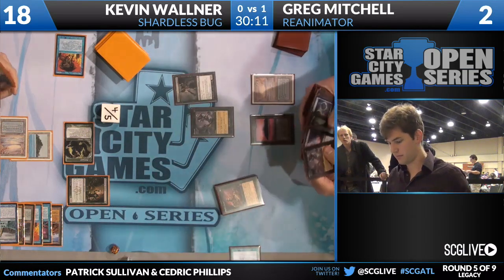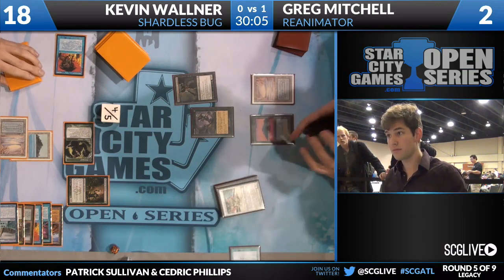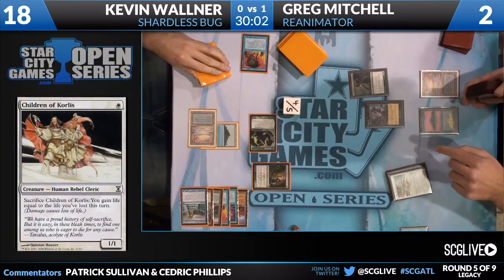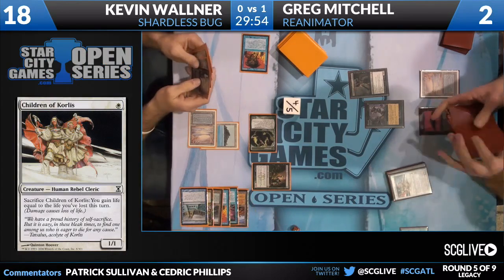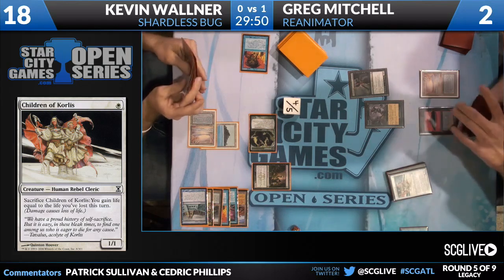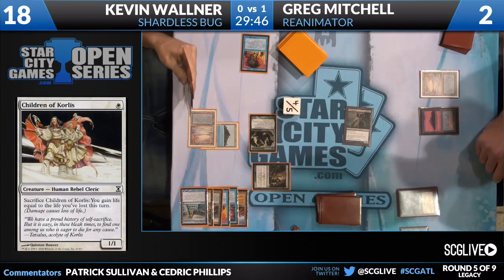This will be an Entomb. I got a feeling this is going to be Emrakul. It's actually going to be Children of Korlis — we're going to need that one on screen. Someone went deep. Is that Griselbrand? You do what you do, big man — I'm getting through my deck whether you like it or not. With the help of, you guessed it, a Human Rebel Cleric. Someone went real deep. You can definitely tell this is not Greg's first rodeo — his deck is built a certain way, he has a purpose in mind.